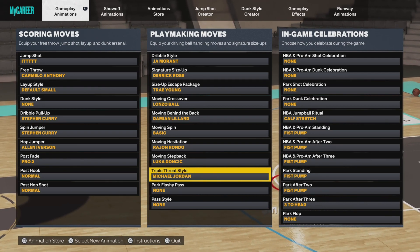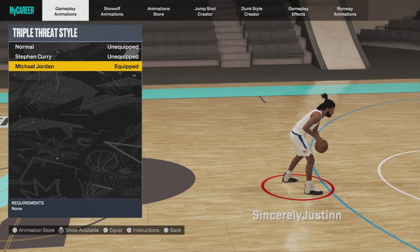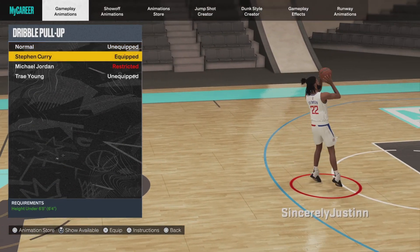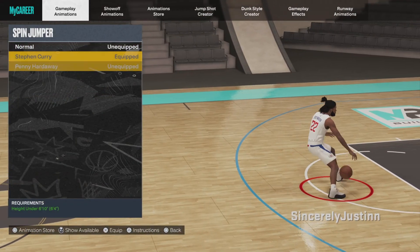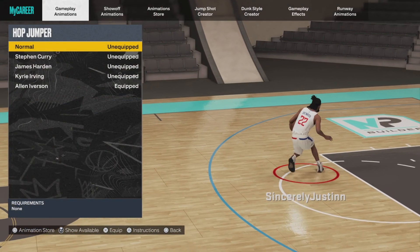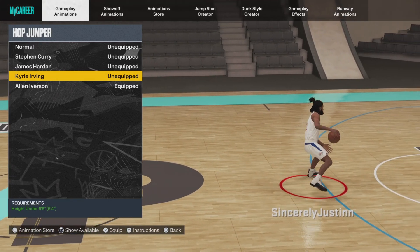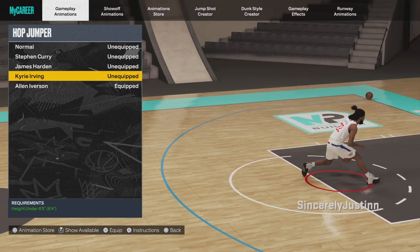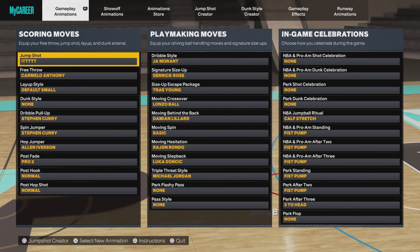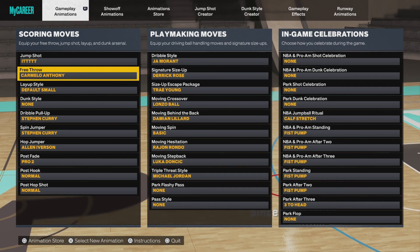For triple threat style, I like Jordan because he faces more down than everybody else, but it honestly doesn't matter that much. Dribble pull-up: either normal or Curry, that's up to you. Spin jumper: always Curry — it's the best one. Hop jumper: if you want to be a demon, use Iverson or Kyrie; if you want to play smart and win, use Curry or Harden. That's completely your preference.